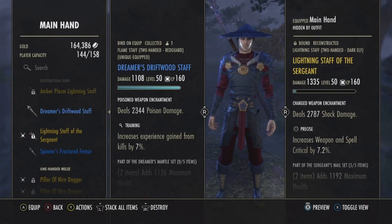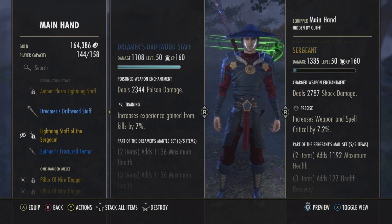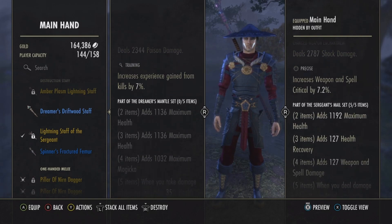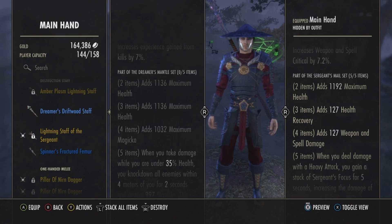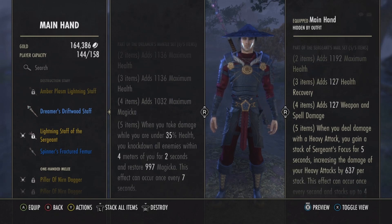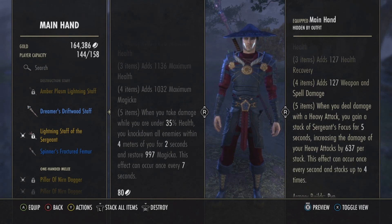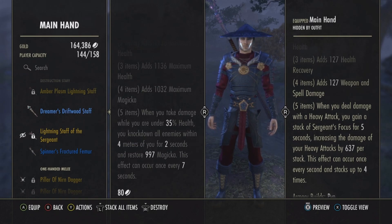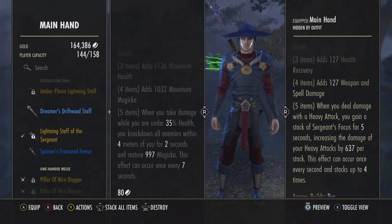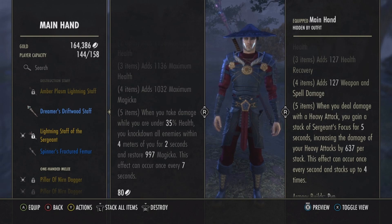The Dreamer's Driftwood Staff has a Poison Weapon enchantment, dealing 2344 poison damage. The trait is Training, increasing experience gain from kills by 7%. As part of the Dreamer's Mantle set: two items add 1136 maximum health, three items add 1136 maximum health, four items add 1032 maximum magicka. The five-piece bonus — when you take damage while under 35% health, you knock back all enemies within 4 meters for 2 seconds and restore 997 magicka. This effect occurs once every 7 seconds.